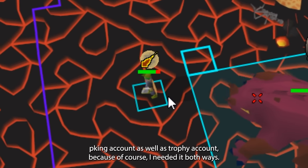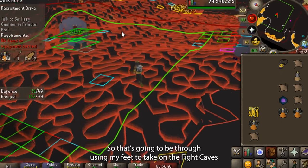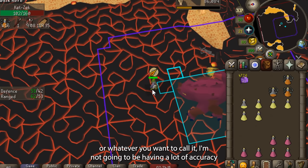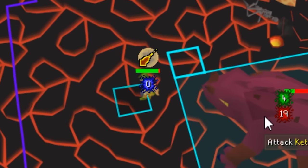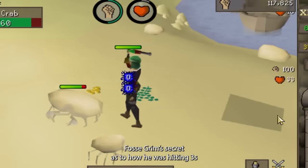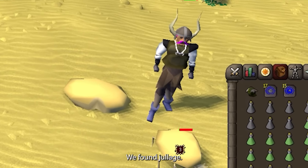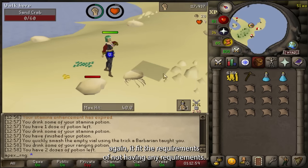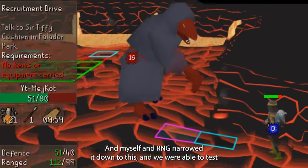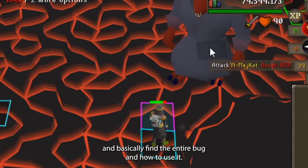There was a way to make this very unique PKing and trophy account through using my feet to take on the fight caves over and over again. With one attack being an obby mauler or dragon warhammer, I won't have a lot of accuracy unless I use my mini kicks. We finally found it — Fosse Grimm's secret as to how he was hitting threes with all one stats and why he was in ranged gear. We found Jewelage. After a month or two of on-and-off searching, it fit the requirements of having no requirements — that was the Recruitment Drive Quest. Myself and RNG narrowed it down to this and were able to test and basically find the entire bug and how to use it.